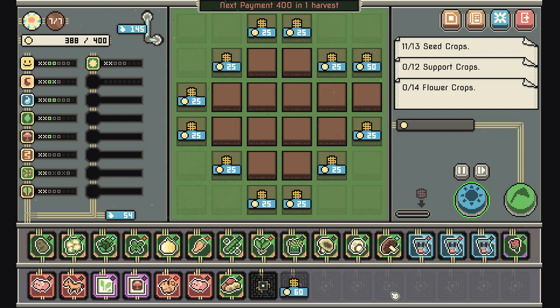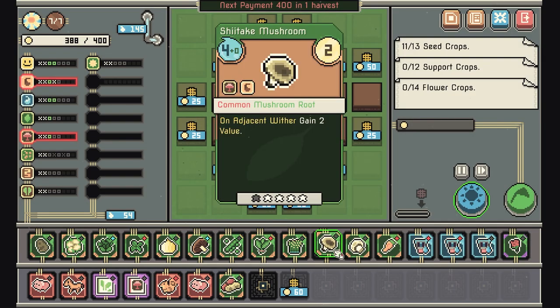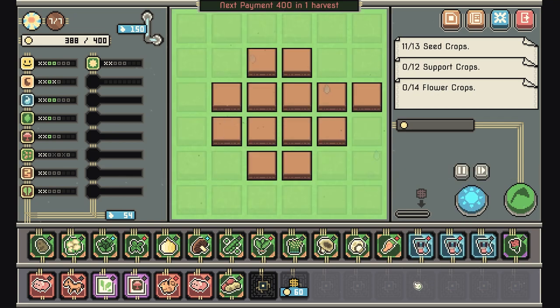Peanut — beautiful, give me a peanut. It gains 4 value after 10 cards are played, so we need to put 10 cards in front of it. 1, 2, 3, 4, 5, 6, 7, 8, 9, 10 — so it needs to be at least here. And I think that'll actually make it worth more.